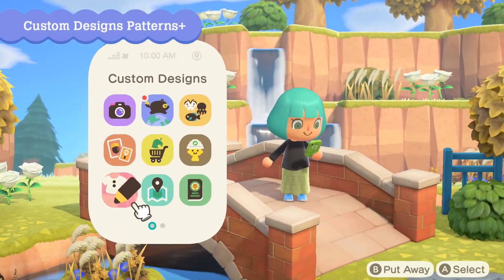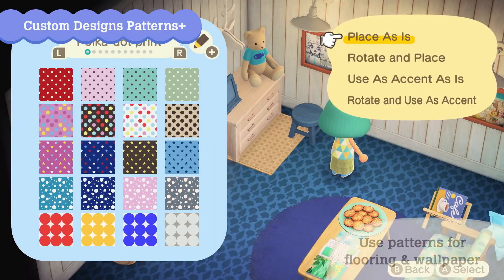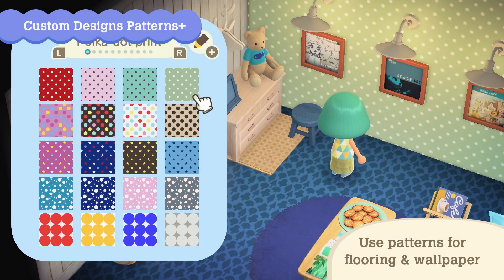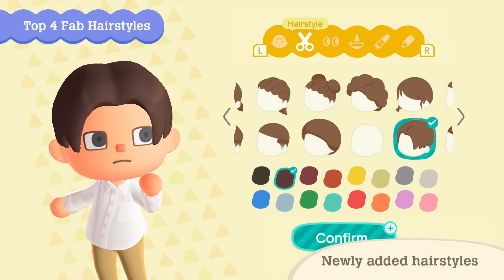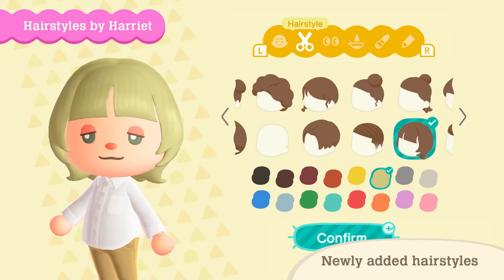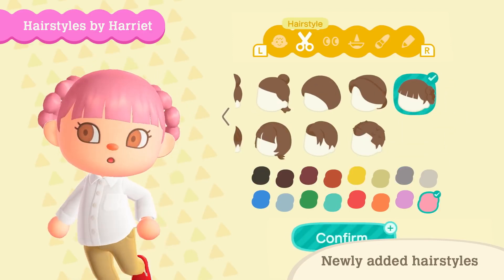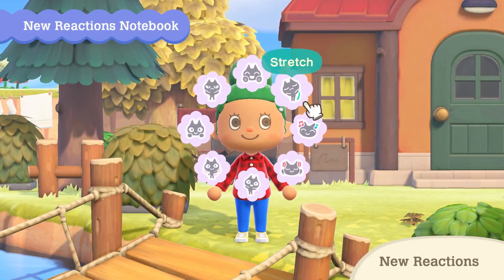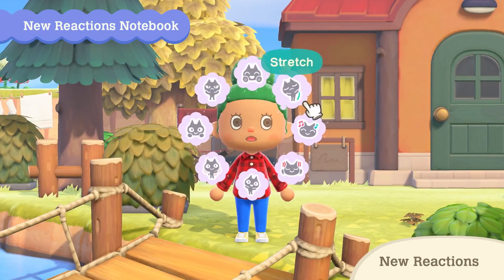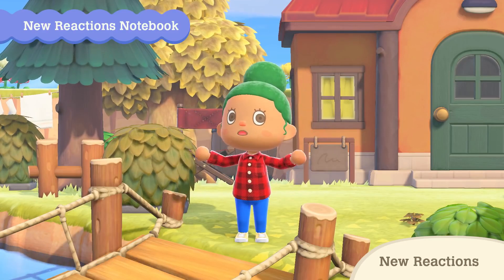Patterns that were previously used for customizing items can now be worn, or used as flooring and wallpaper, like custom designs. Get in style with different hairstyles — 11 hairstyles will be added, including the ones that Harriet will teach you. 11 new reactions, like waving goodbye, stretching, and bouncing to music, are being added as well. Get communicating even more with these reactions.